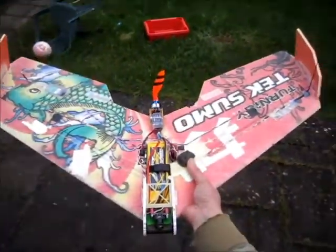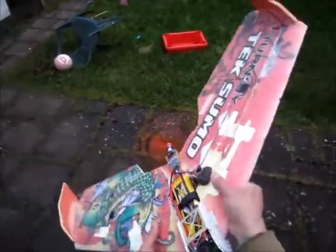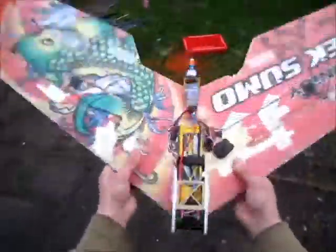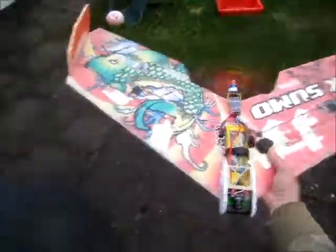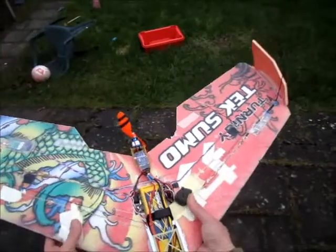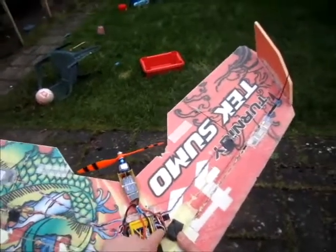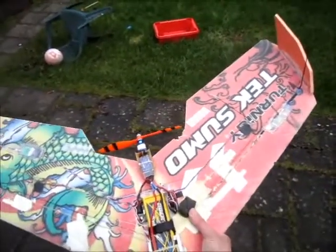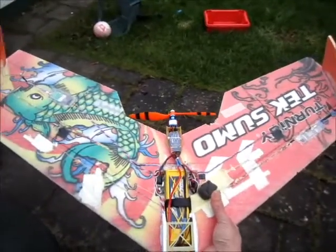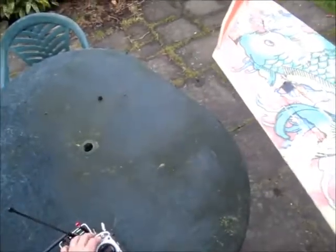When I go to full throttle in pass-through mode there's nothing — no big deal. But as soon as I move the servos, it shuts down for some reason. I don't know why — there's a 3-amp BEC in there, which should be enough for two servos, a receiver, and the Afro Mini. That's all the power draw, but for some reason it shuts down.